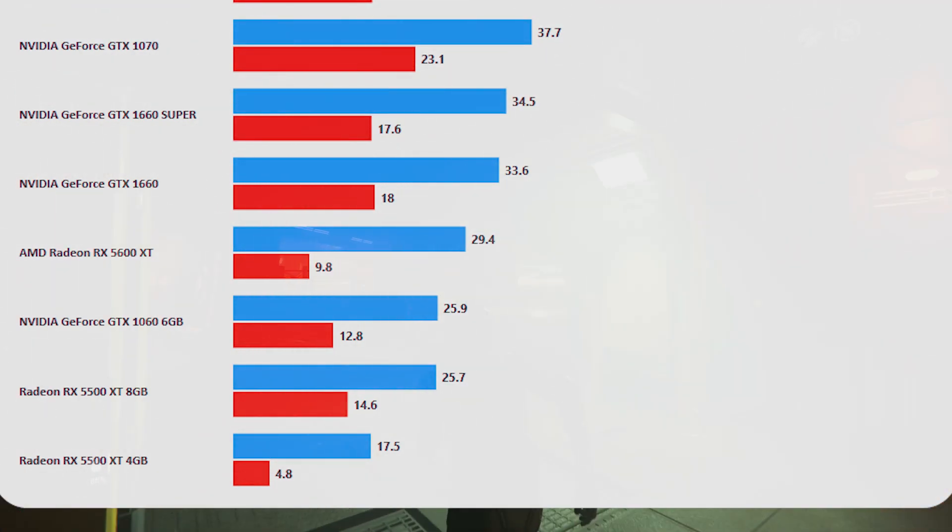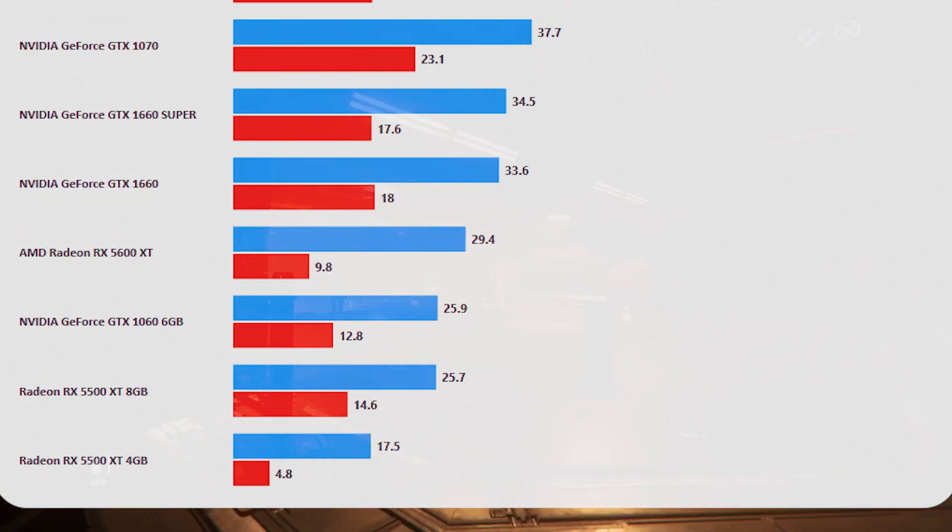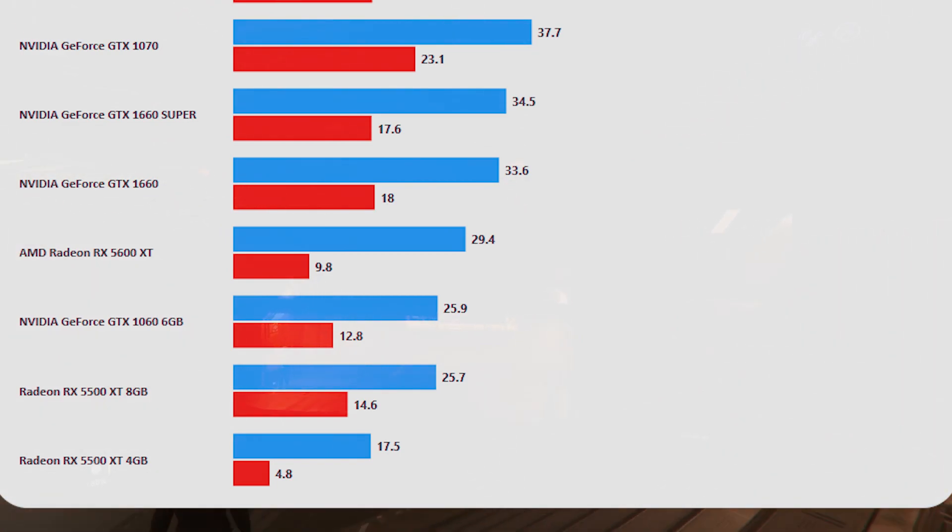The 1% lows are really down — actually much lower than the 8GB 5500 XT version. So even though that card is slower overall, it's potentially more playable than this, because there were some real drops where it just became not a pleasant experience trying to get around the city. It's hard to know exactly what's going on, but it might just be that AMD cards of these generations don't play as well with this game at the moment.